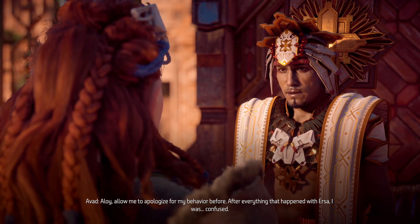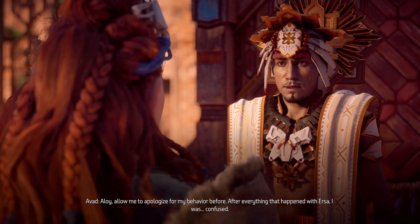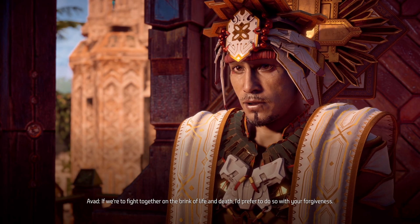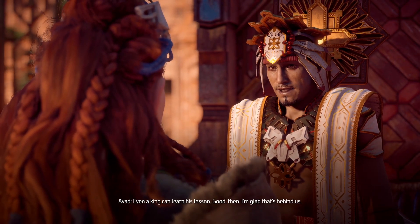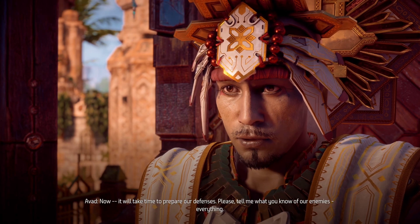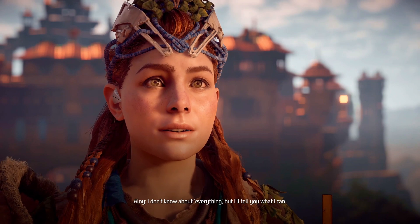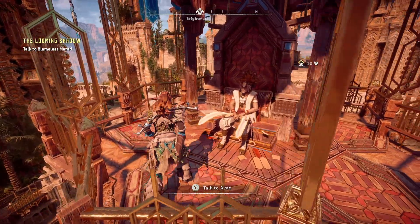Aloy, allow me to apologize for my behavior before. After everything that happened with Ersa, I was confused — he's still hung up on this. If we're to fight together on the brink of life and death, I'd prefer to do so with your forgiveness. Then you have it, as long as you don't confuse me with her again. Even a king can learn his lesson. Good — awkward conversation over. It will take time to prepare our defenses — please tell me what you know of our enemies. Everything I know, though it's not good — it's real bad. Talk to Blameless Mirad.